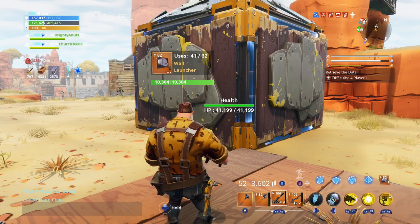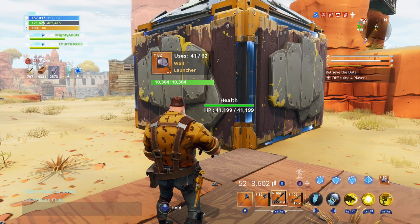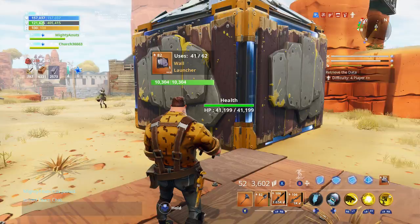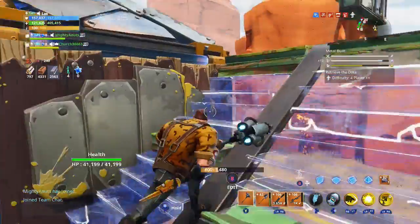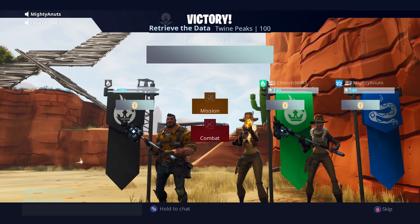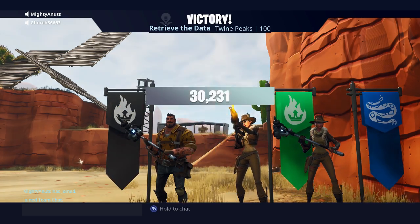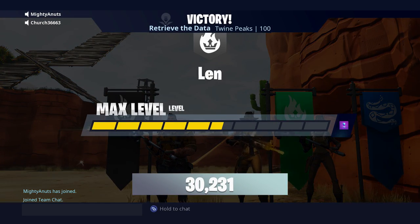So we used eight wall launchers total — that's it, nothing inside. Perfect. Got 166 combat — perfect, good, perfect.